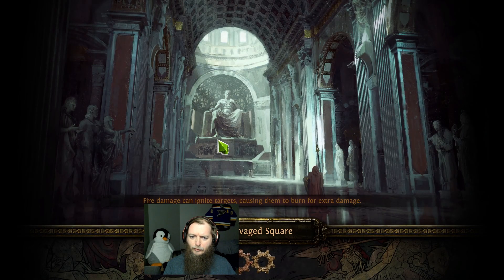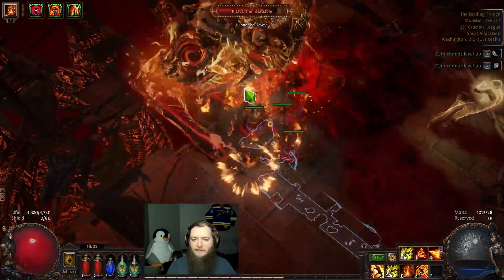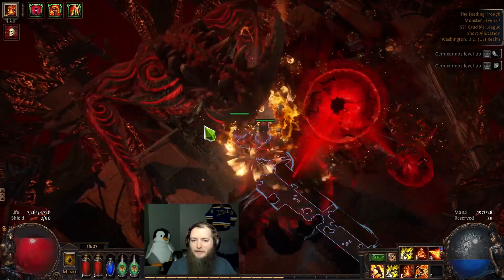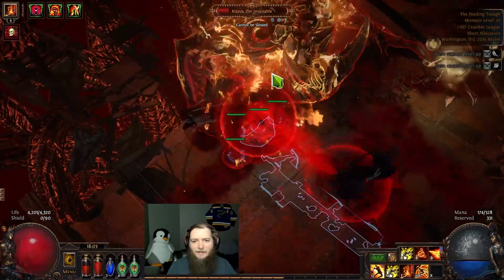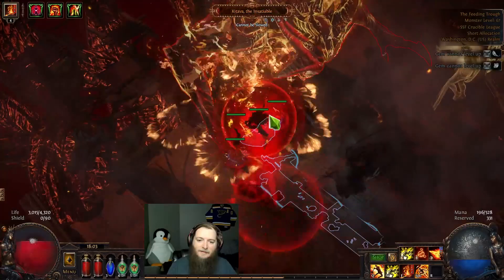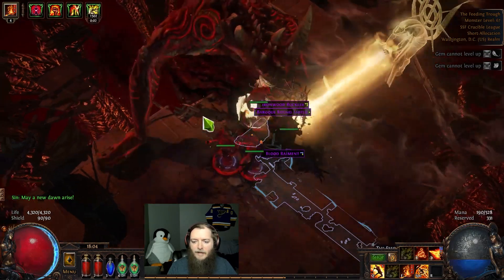Hopefully I can keep going back to the quarry to check their trees. Totems are leeching life to me — easy boss. Let's stand here, hold down right click with my beam and wait until my totem duration wears out. I'm going to stand in the big fire — doesn't do any more damage. I have such an absurd amount of life on this character. There we go — time for maps!